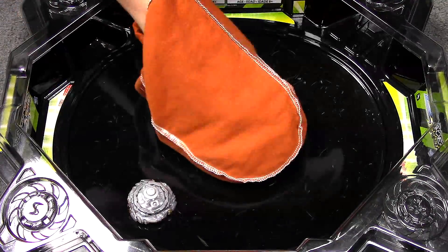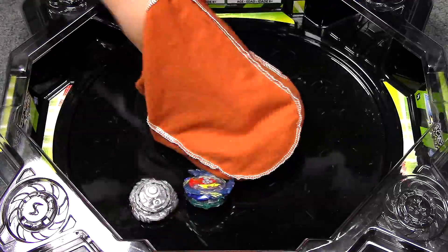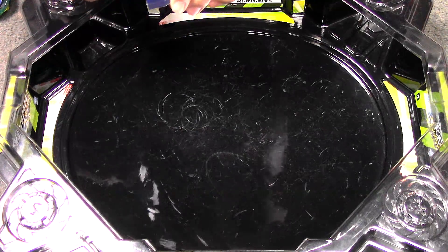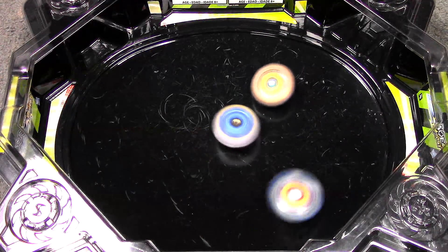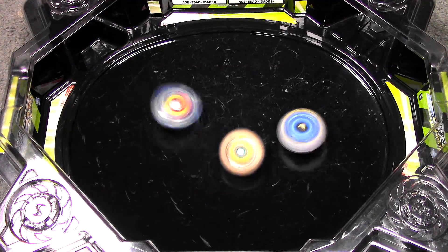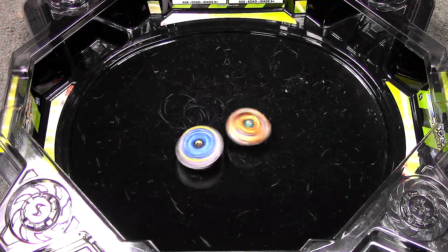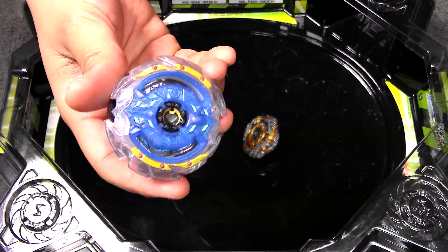Next mystery battle! Ooh, Drain Fafnir. Oh, we got Strike Valtryek — where the Strike gimmick doesn't really do anything. And Kanox C3. Round 1. Three, two, one, let it rip! This is mostly gonna be a stamina battle. Looks like Valtryek is slowing down. But of course, Kanox on that bearing driver — a performance tip wins.